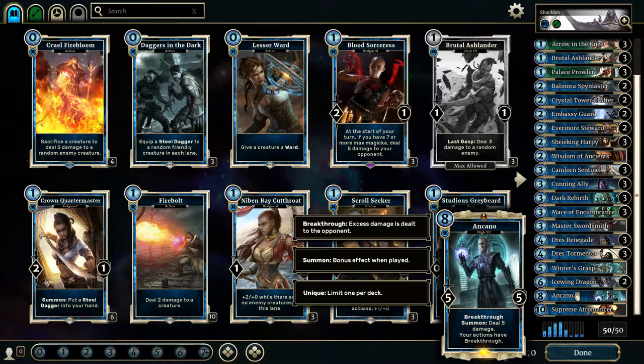Arcano has Breakthrough on summon, deals 5 damage. Actions have Breakthrough, and that includes the Shackle damage from the Drez Tormentor. So if you can get Arcano out on the field, you're going to be pushing through 2 extra damage whenever you Shackle a creature that only has 1 health. You want to get Arcano out there, then do the Winter's Grasp, and your opponent could be taking a ton of extra damage if they're playing with relatively low-cost creatures. He's definitely earned a place in the deck.